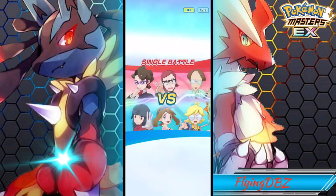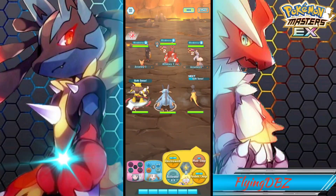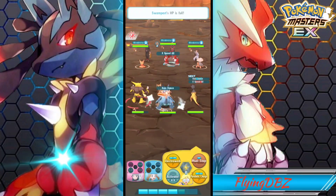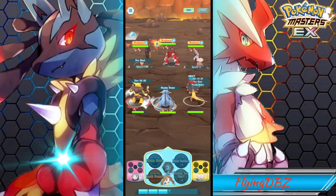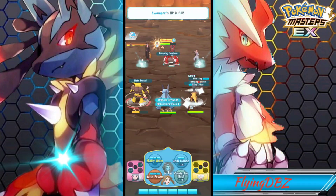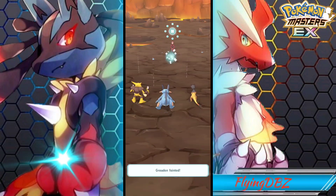Groudon looks so good here and I cannot wait for Groudon to come into the game. He is going to be summonable — they didn't say anything about Groudon and Kyogre being free to play, so it does look like they will be summonable. I don't really mind because at least we know they're going to be really good since they're summonable. Obviously a lot of players would have preferred if one of them was free, but with them being summonable they will definitely be pretty solid.